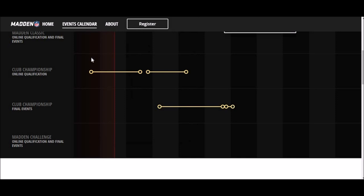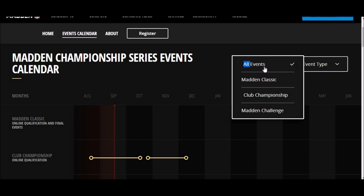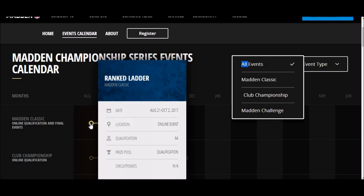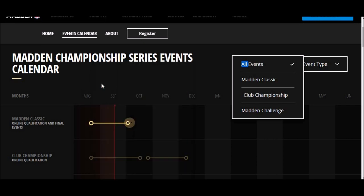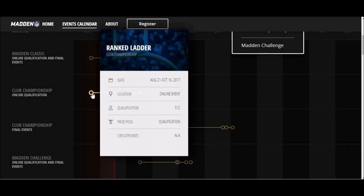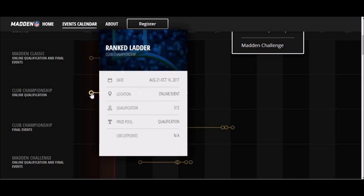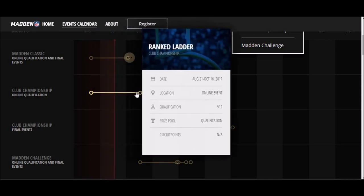Now we're on the events calendar page, which gives you a breakdown of dates. I'll try to post a link for this as well. You can see all events - the Madden Classic is the one they're advertising on loading screens right now. October 2nd is the cutoff and the qualification requires a top 64 finish. The Club Championship, which is the one I signed up for where I picked the Eagles squad, is an online qualification - you have until the 16th to be in the top 512.